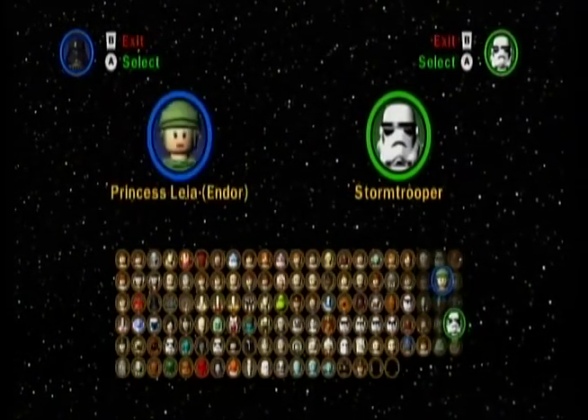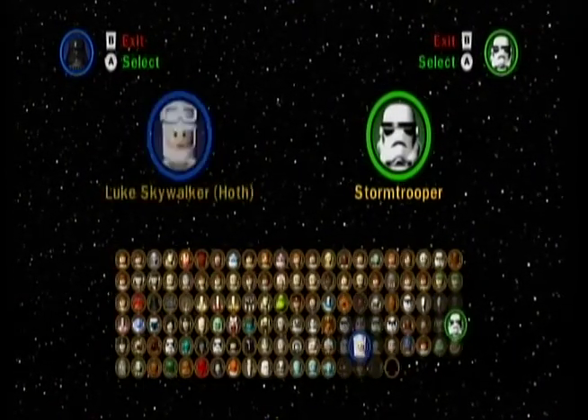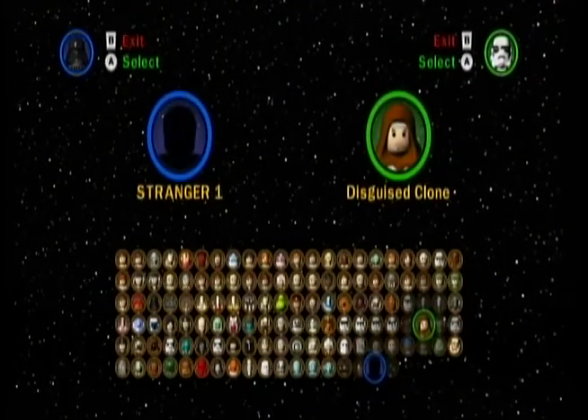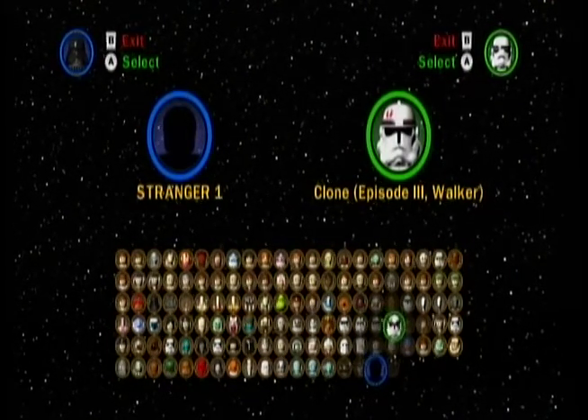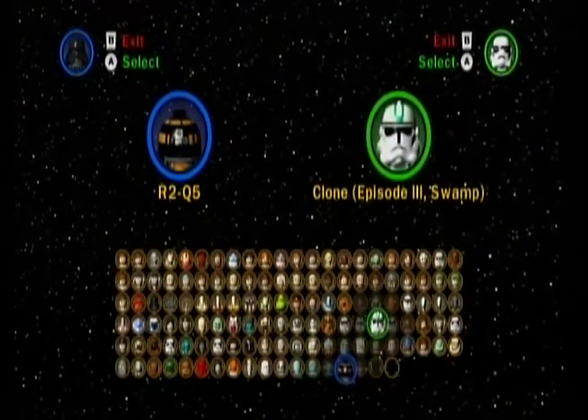Look at all these — the only two that aren't lit up are the custom characters at the bottom here. Those are just the characters that you make on your own, so they're not going to be lit up like that. You make them in the cantina. There's our two Q5s — they're still unlocked.